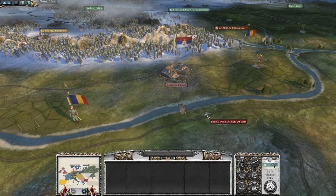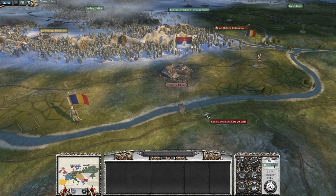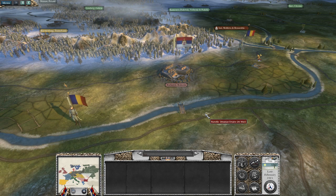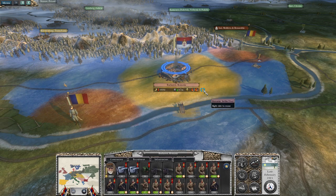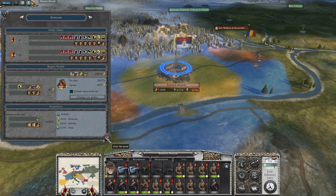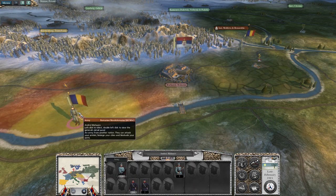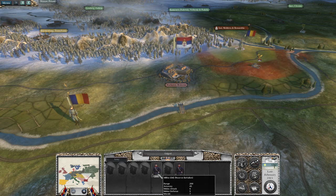Hello everyone and welcome back to Napoleon Total War with the Great War mod. We're playing as Serbia and last time we managed to capture Bucharest from the Romanians. However, the army was highly depleted afterwards and I've been unable to quell the rebellious fever of the local population, which caused an outright revolt against us, the Serbians. We've got one full stack that's spawned and one smaller one from the north.